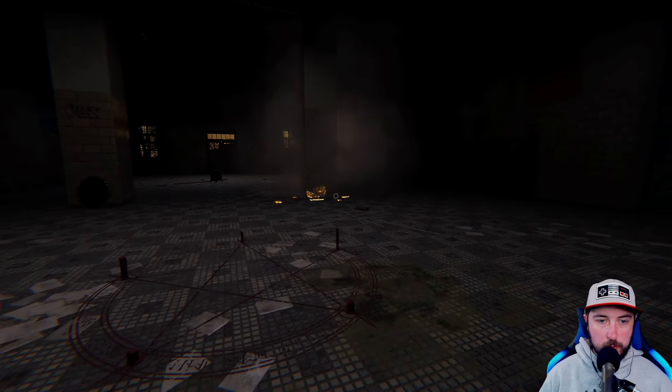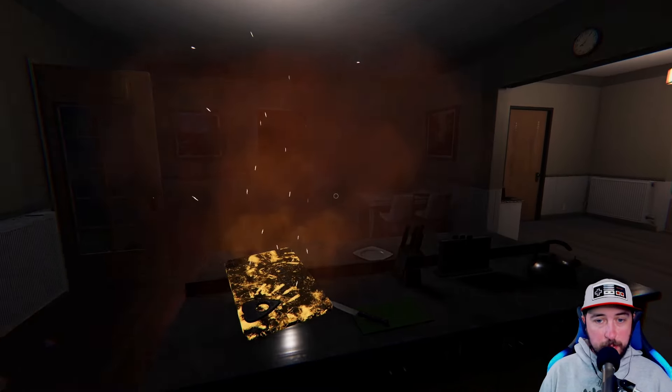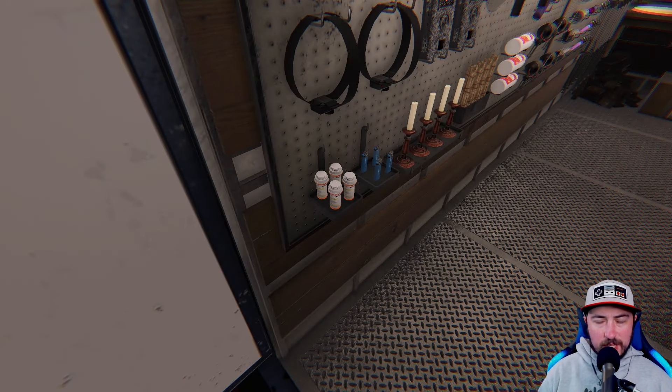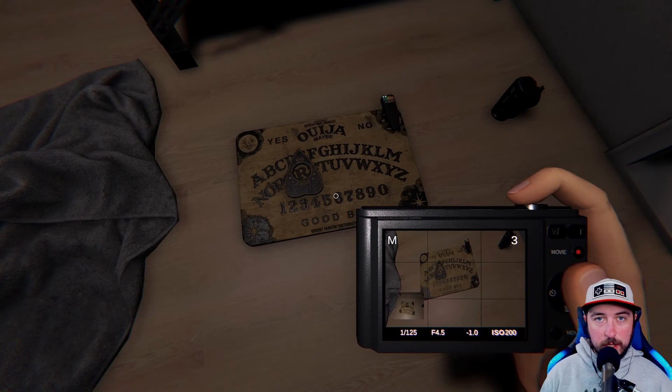If you are trying to trigger a cursed hunt, you can just place the planchette down and walk away, or you can tell the board 'hide and seek' and it's going to count down from five — once it reaches zero, the ghost starts hunting and the board will break. When would I recommend using the Ouija board? Honestly, if I'm going into a house and I see the Ouija board is the cursed item, I'm just going to use it right away. I would set an EMF reader down on it, go get a sanity pill and photo cam, ask the ghost where it is, take the picture, take the sanity pill so my sanity goes back up. That just makes finding the ghost really easy.